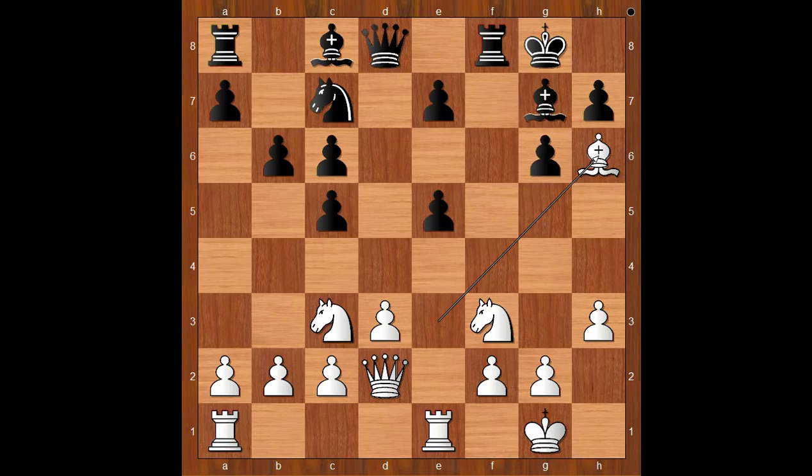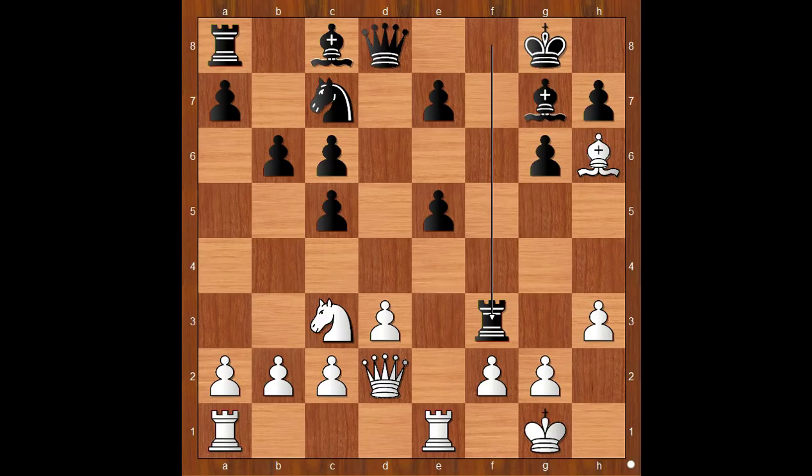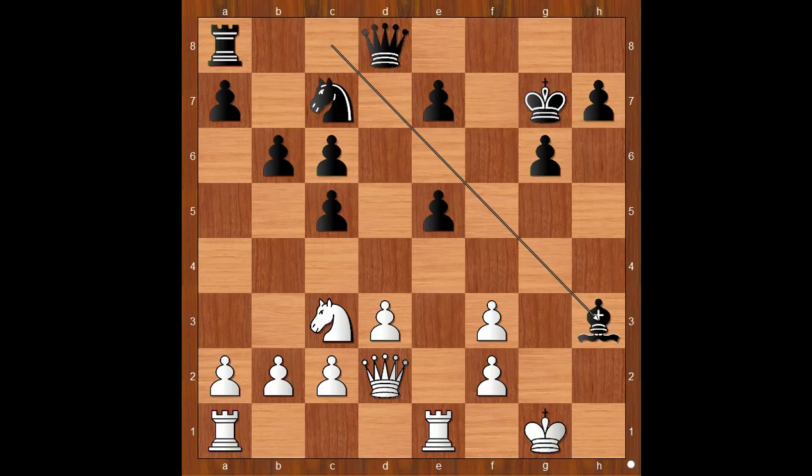This is a very interesting moment of the game. Boris Gelfand sacrificed the exchange. After rook takes on f3, Caruana played bishop takes on g7. King takes on g7, g takes on f3.